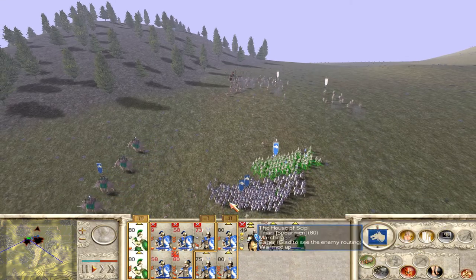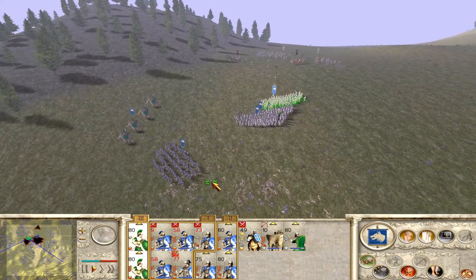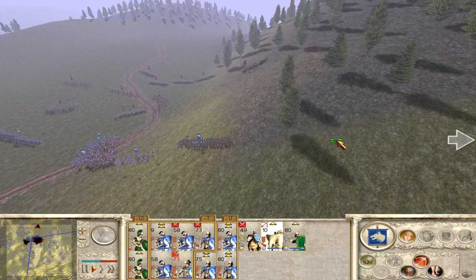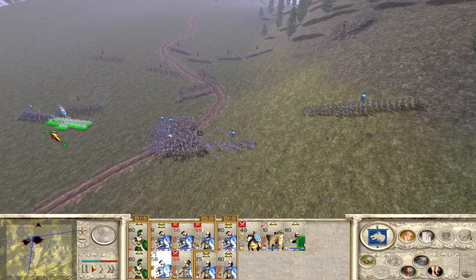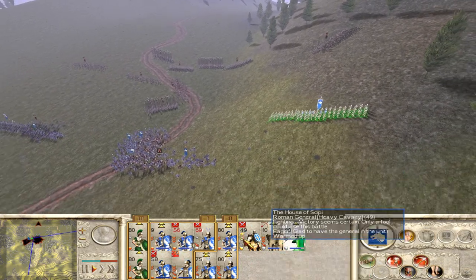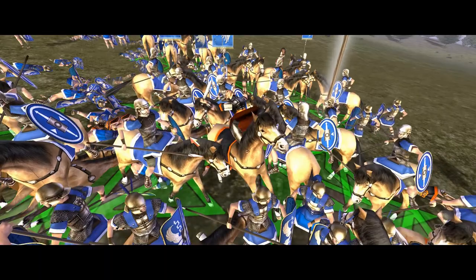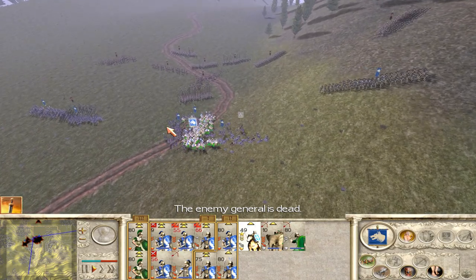I'm going to send you two out to take care of these enemies. Hopefully I need the rest of you guys over here immediately — you guys run. I need you guys to engage. You're doing well. We have the horses here, which we'll have to move out very soon. Kill the enemy general! The enemy general is slain, and now his men fear us. Very nice. Good.